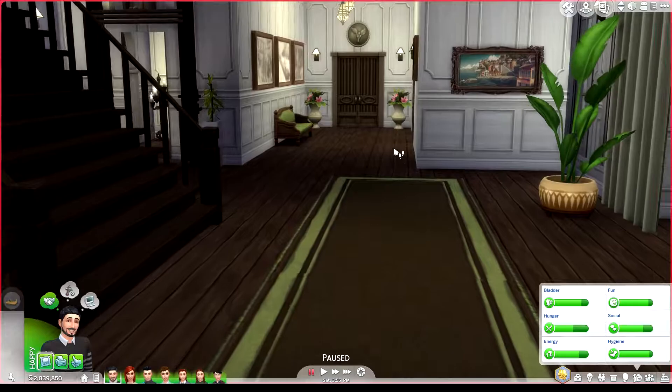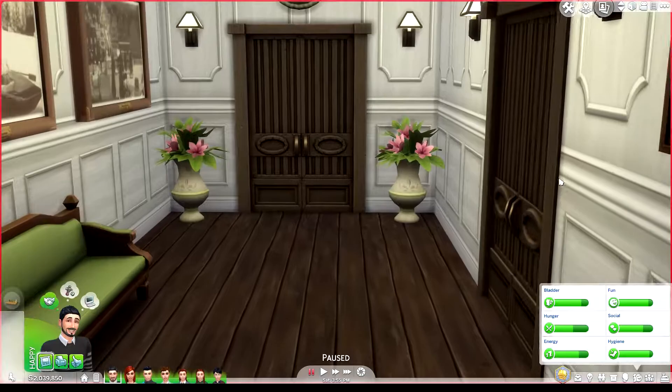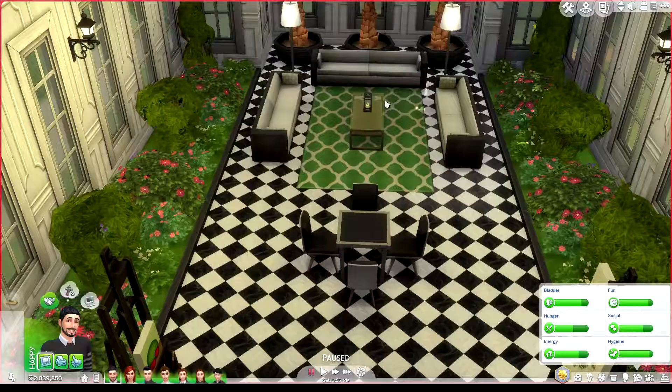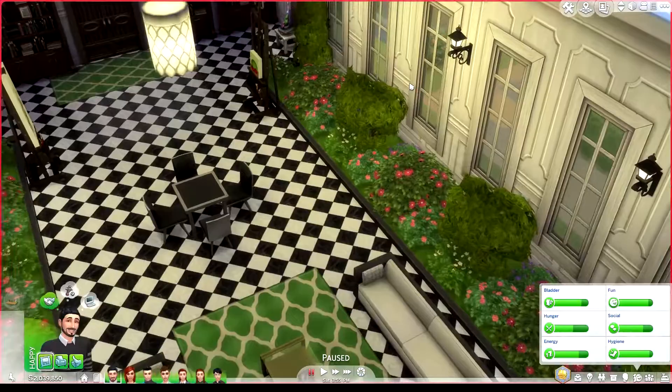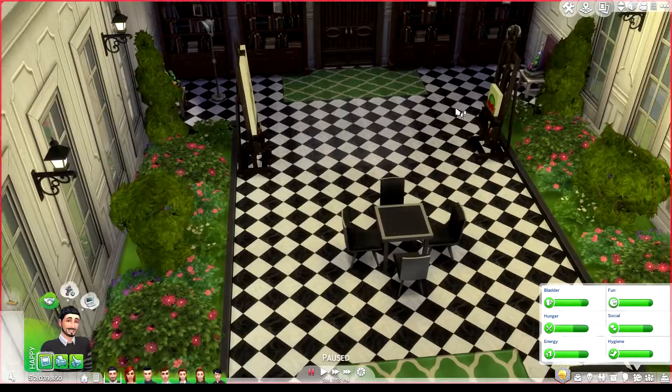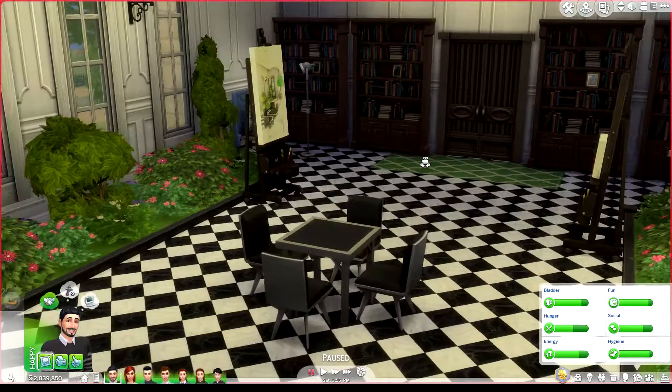If we go straight through here, we get into one of my favorite rooms. This is like a big sunroom. I always love creating sunrooms whenever I have space in a house — I wish I lived in a big house with room for one. I live in the Netherlands and we don't get that many sunny days, so it would be nice to have a garden inside where you can still feel like you're sitting outside.